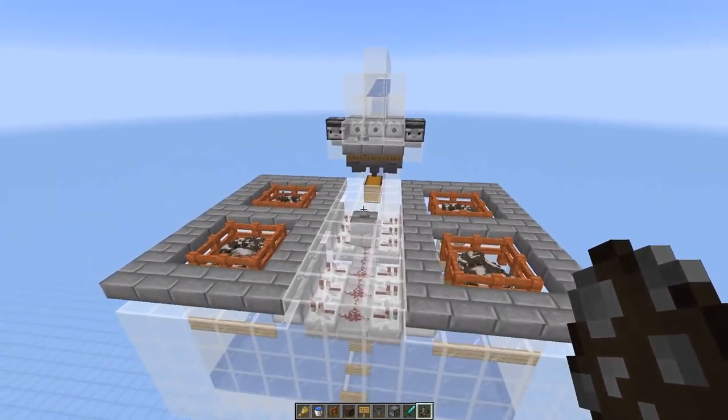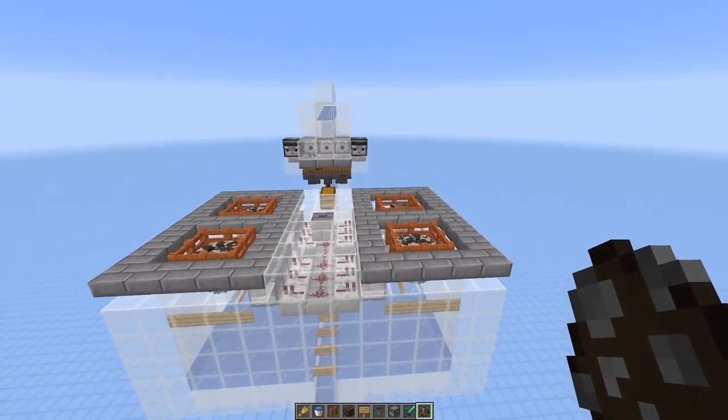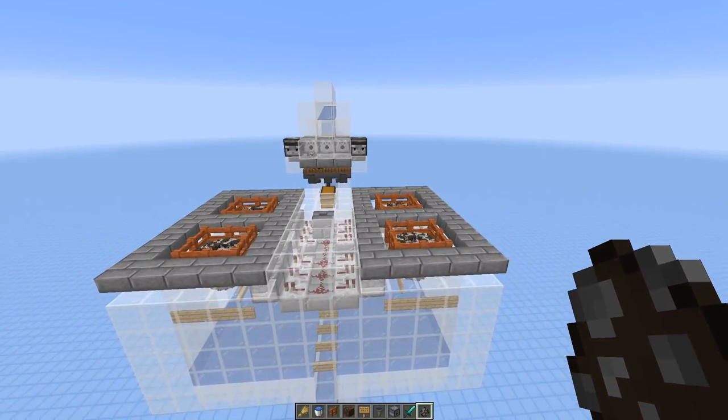And there you go folks — you now have a semi-automatic cow farm, perfect for the early game of your survival world. This works on servers, this works in single player, and this works in Minecraft 1.15 and above. It probably would work in lower versions as well — if you're going to build it, test it for me in those versions and tell me how it goes. If you enjoyed this tutorial, let me know by liking this video, subscribing to the channel, and by leaving a comment. I will be replying to every single comment that you leave.